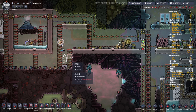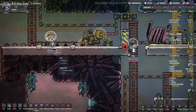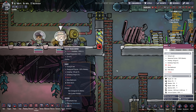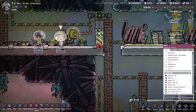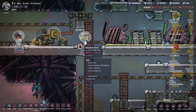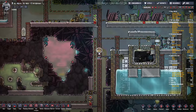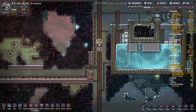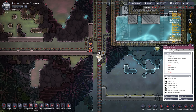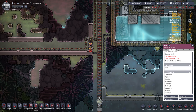Look at Marie — she's Speedy Gonzales in that exosuit. This is normal speed. Some dupes were not meant to wear exosuits — her Athletics stat is minus six. Nicholas is even faster than her.